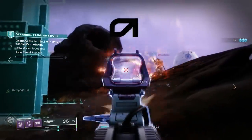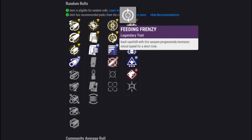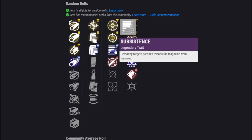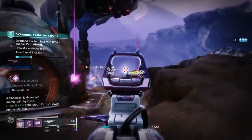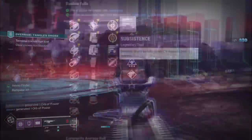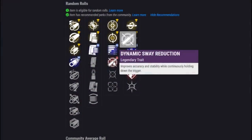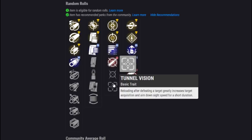In the first main perk category we start with a brand new one — Heating Up. Final blows with this weapon increase accuracy and stability while improving vertical recoil, making this weapon basically a laser beam after getting a kill. We have Feeding Frenzy, where kills increase reload speed and it stacks up to five times. We have Subsistence, which got a massive buff — no longer reducing your carried ammo capacity, it just gives you rounds back in your magazine for getting a kill based on the overall magazine size. Then we have Dynamic Sway Reduction, improving accuracy as you hold the trigger, Moving Target which increases strafe speed, and a new one — Tunnel Vision — which increases target acquisition and aim-down-sight speed.